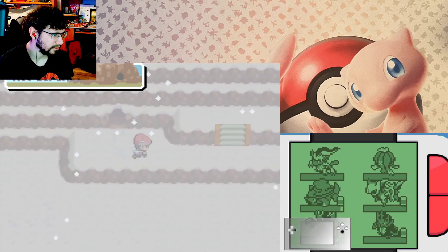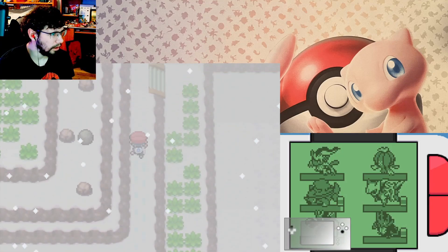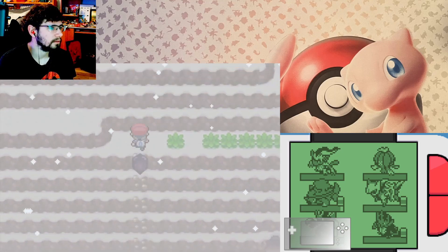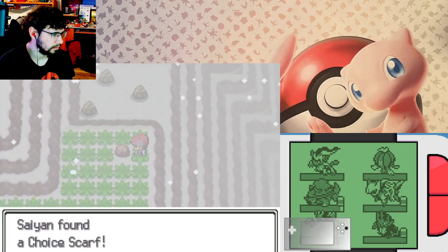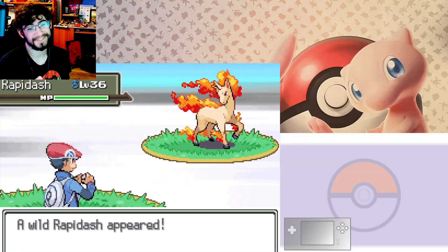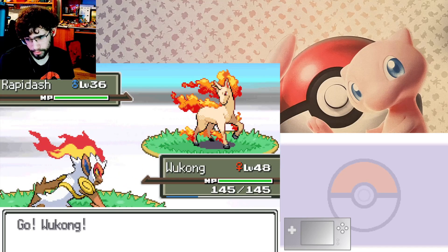Outside — yay, encounter! Let's just go up. I get an encounter here, let's grab it. We scarf — okay, let's grab whatever my encounter is. That is a Cradily, it's a grass-rock type.